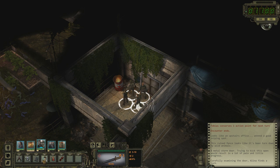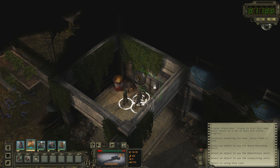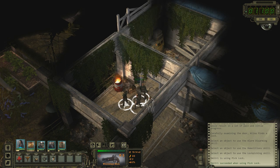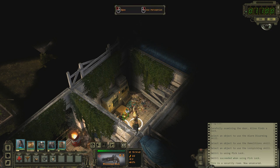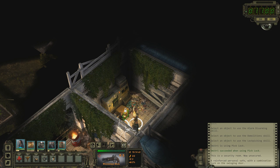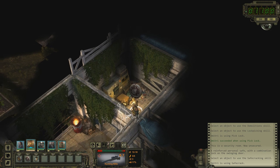First I just want to see if there is an alarm — no, okay. Let's just unlock it; I didn't actually check how difficult it was, that's my fault. There we go, nice! Whoa, this is a security room — now unsecured. What is that? A reinforced personal safe with a combination lock on the swinging door. Let's hope we have enough — that's why we took safe cracking. 80% — nice, let's do this.